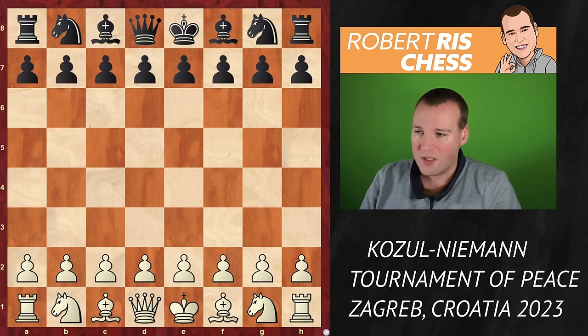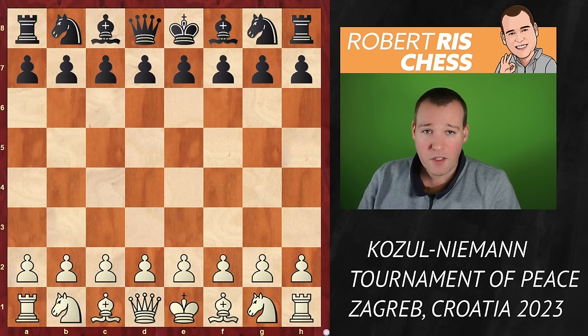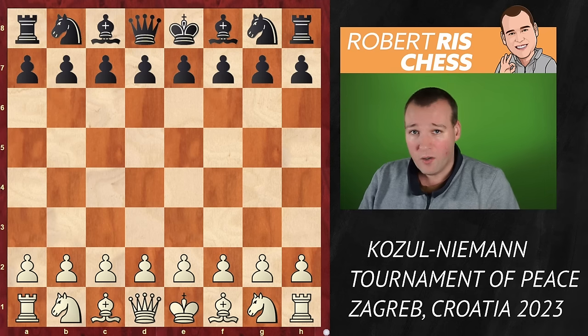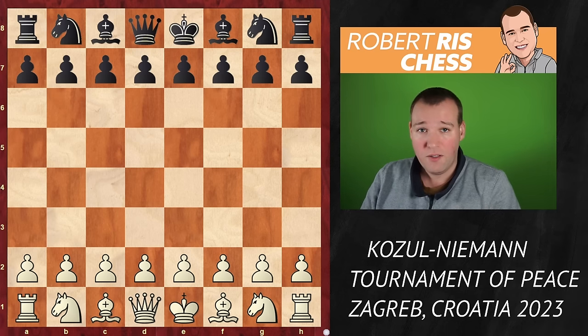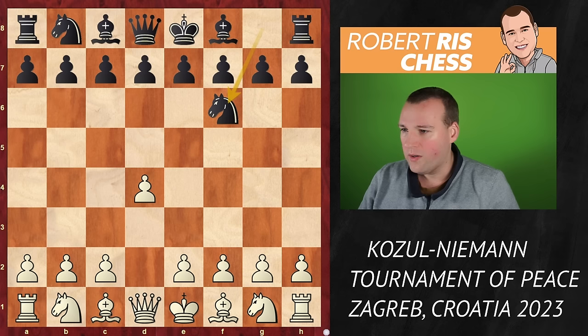He's playing with the black pieces against Zdenko Kozul, who is a very experienced grandmaster from Croatia, 57 years old, and winner of the European Championships in 2006. So not an easy game for Hans at all. Let's see how he's doing in this game — Kozul starts with the move 1.d4, knight f6.